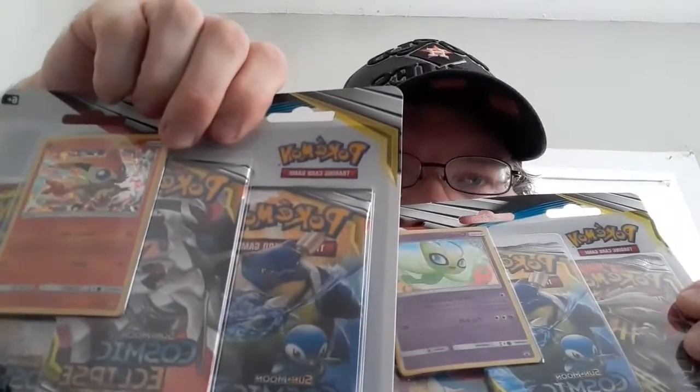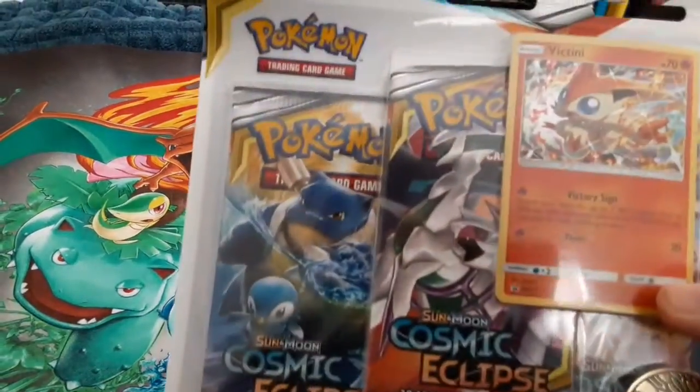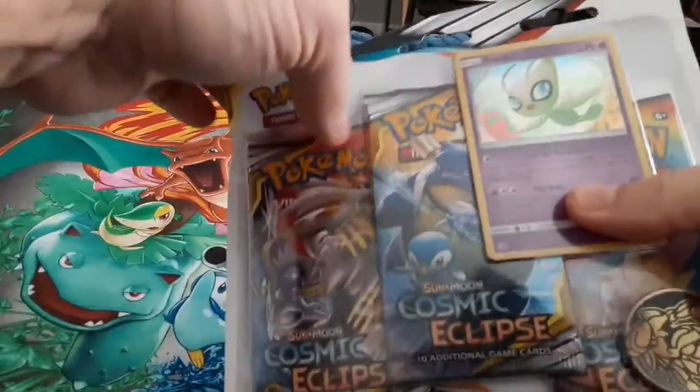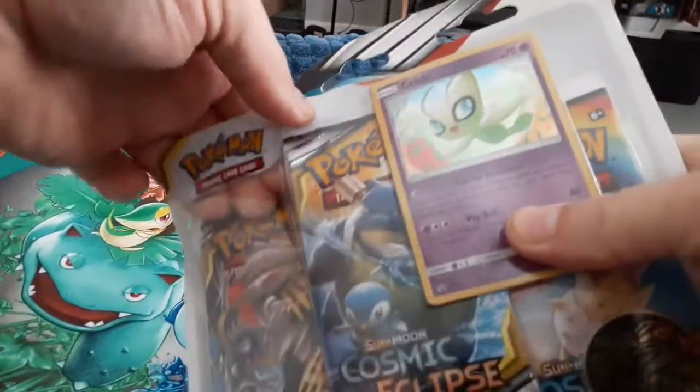Welcome back to another video for Rain Man TCG, I'm Brian the main man. We've got these two Cosmic Eclipse three-packs we're gonna get into today. We're gonna start with the Celebi pack this time — I was thinking about Victini but I already got a little ancient start open earlier, so we're gonna start with this.